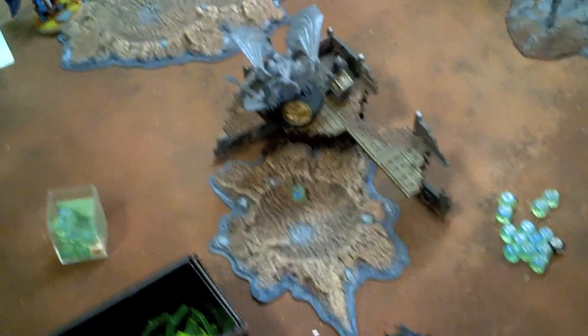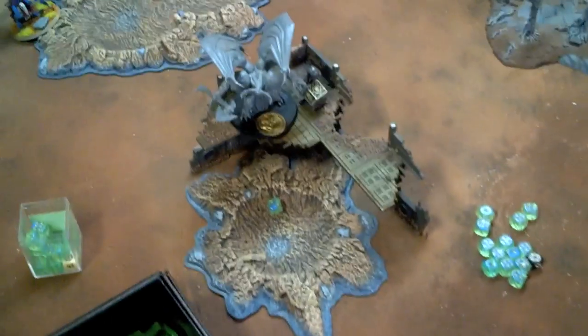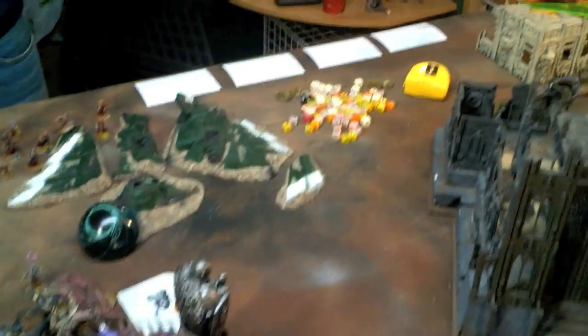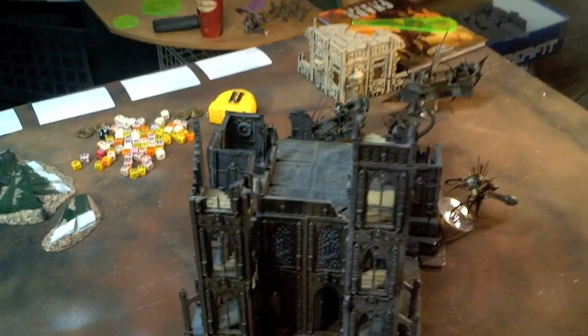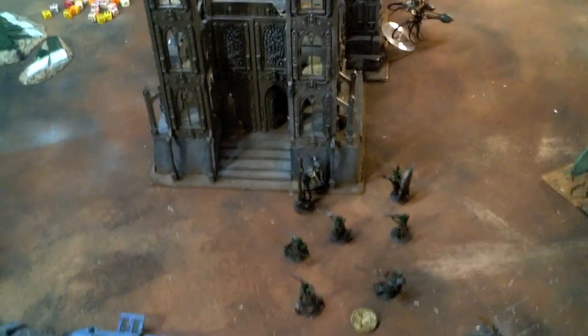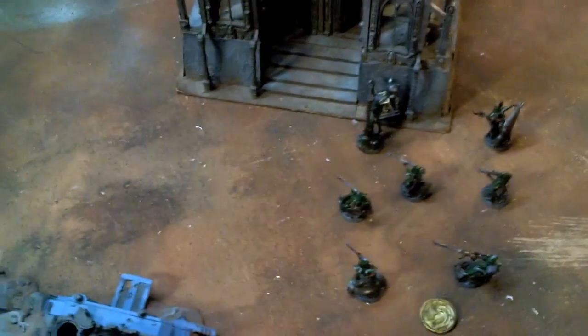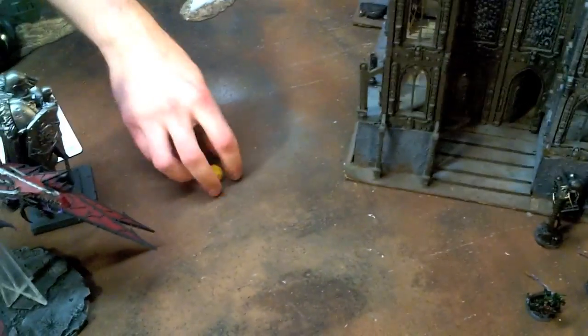The Demon Prince that's now gliding failed — he failed the Grimoire on him, so he's only got a 6-up invulnerable save. The Warp Swarm Table was kind of cool but nothing really happened. We had to test to see if these guys have Soul Blaze still on them, and they do not — it goes out, which is nice because I hate Soul Blaze.